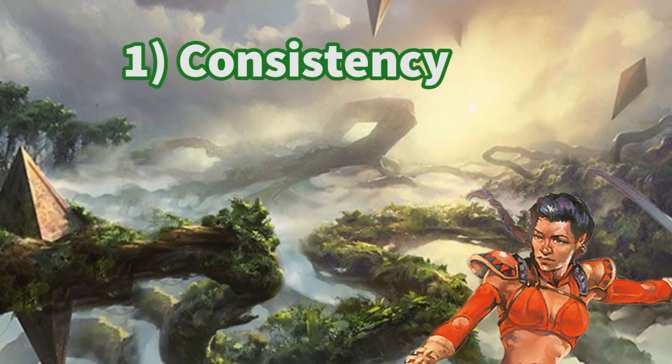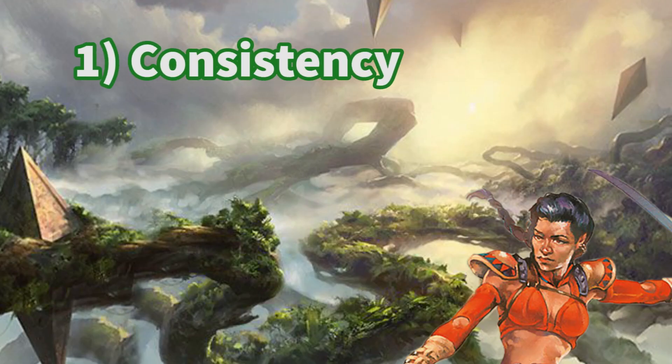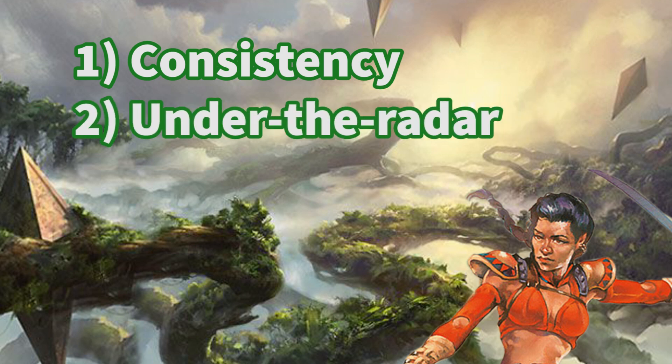Probably the best strength for this deck is that it's extremely consistent. As long as you can untap with Sisay, you can generally win the game in the same way each time. Some might be turned off to the deck for this reason, but I find that planning gets disrupted often enough that I have to navigate unique situations and find unconventional ways to win, and that doing so is extremely satisfying. Another strength is that since it isn't super well known, sometimes your opponent won't know exactly how you win, so they'll let you untap with Sisay while they tap out and develop their own board.